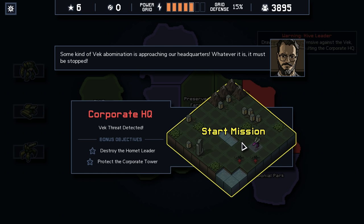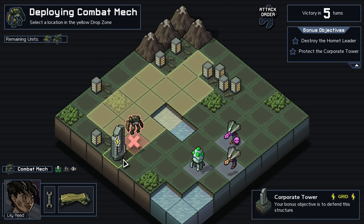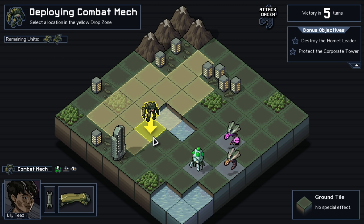Some kind of Vek Abomination approaching our headquarters — whatever it is, it must be stopped. So there's the boss Vek, the Hornet Leader. Here's the tower we need to protect. Let's take a look at the Hornet Leader. It is massive — so it can walk in water but water prevents shooting. It can fly over any terrain tile. It's being provided plus one by that Scion. It's a Hive Leader, so they're immune to water — they can be more challenging to kill, which means you can't knock them into water. If they go into water, though, it still prevents shooting. His thing is that he stabs three tiles in a row.